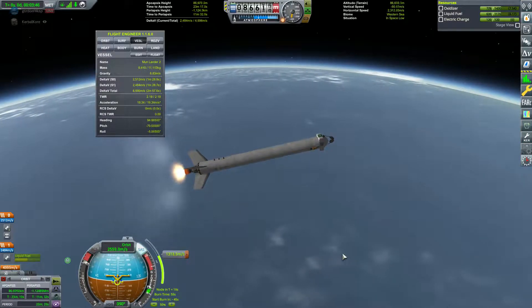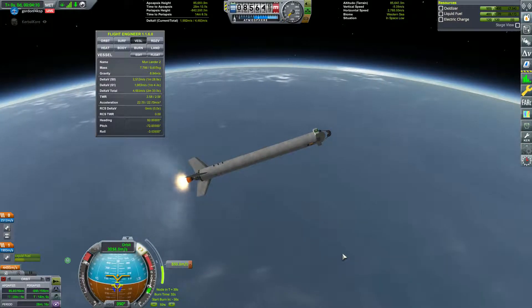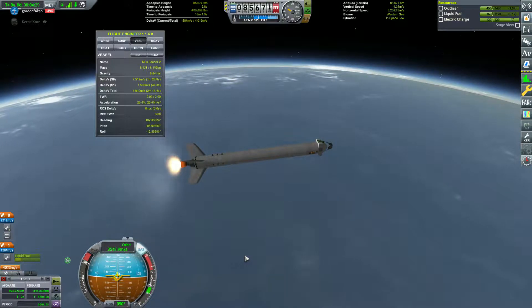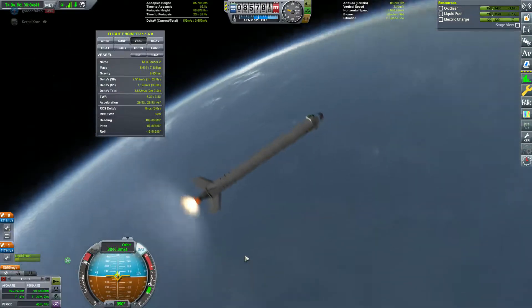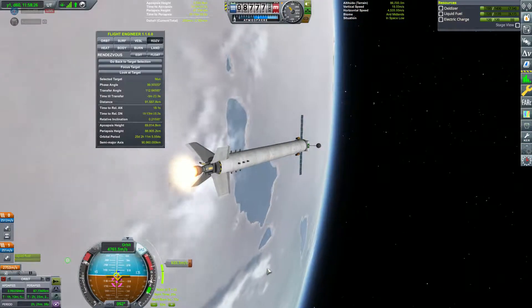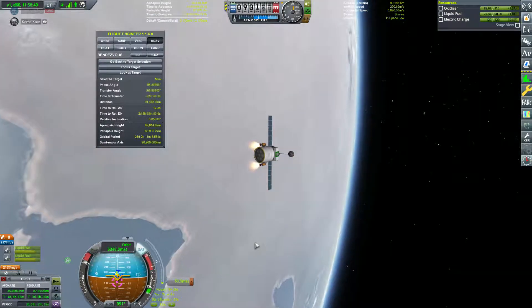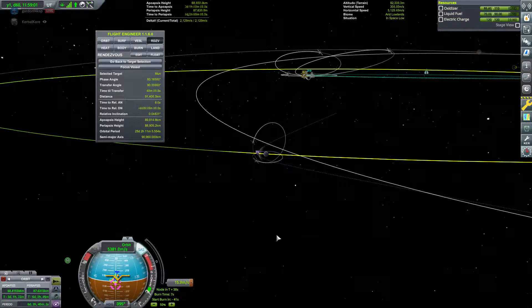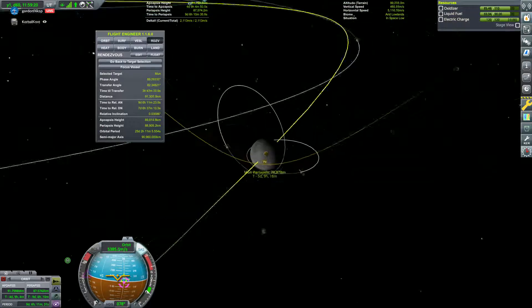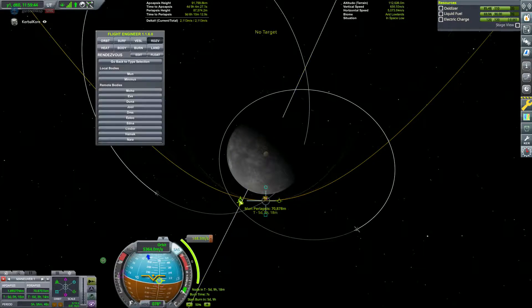Kerbal Core rightly pointed out I need to nose up a bit — we've already passed apoapsis. Let's get this thing back on course. We get time-to-AP positive again and we'll finish closing this craft's orbit. The problem is I still didn't have enough delta-v to land, so I used the rest of the stage to do the ejection out to the moon. That craft will be stuck in orbit as space junk, but we'll see about bringing it back as long as we don't scatter even more junk in space.